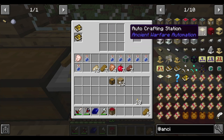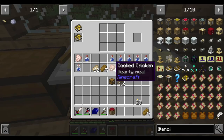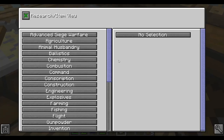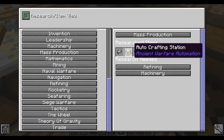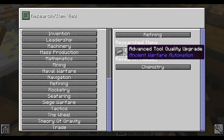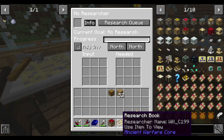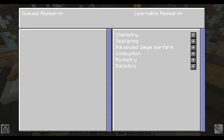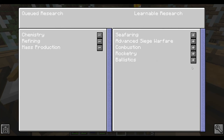There is an auto-crafting station. Auto-crafting station - mass production. Here's a mass production. That requires refining and machinery. So refining - we definitely don't have that. Research needed: chemistry. So we need chemistry, and then refining, and then mass production.